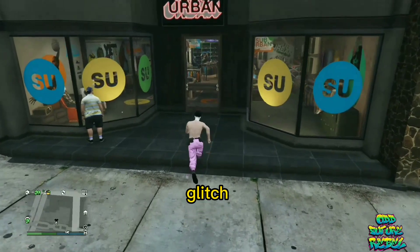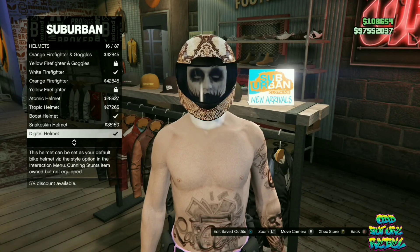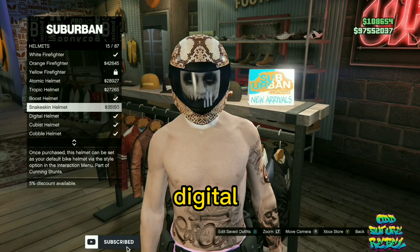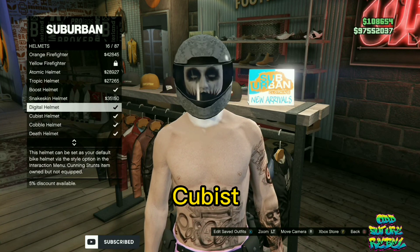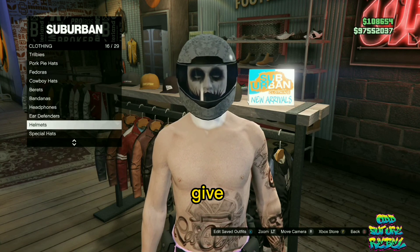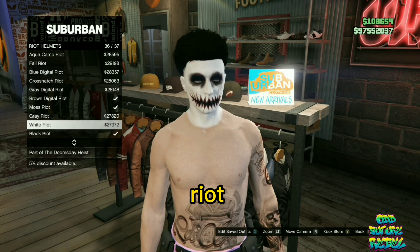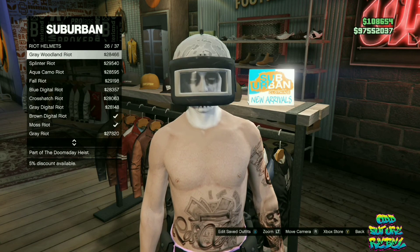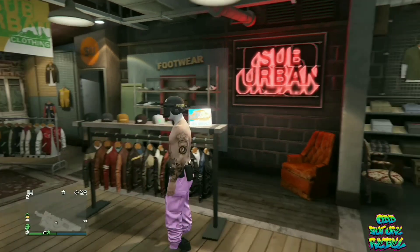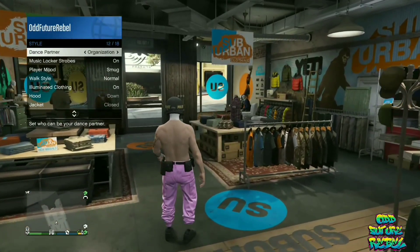Make your way over to the hat section. Go over to the helmets — you can purchase the digital, the cubist, the cobble, or the death helmet. Those four will give you random riot helmet colors. Then go over to the riot helmets and purchase and equip the LSPD riot helmet. Afterwards, open up your interaction menu and go over to the helmet visor — make sure it's set to down.